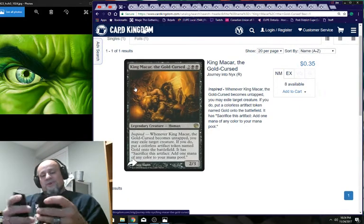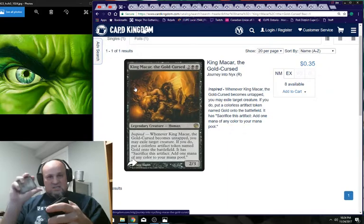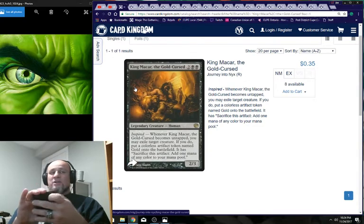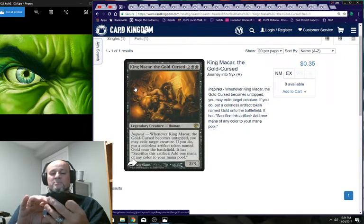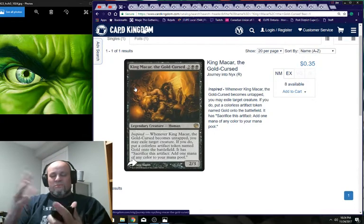Counting them out: 19 swamps. For non-basics I won't go through all of them, but I'll try to go through the more important ones slowly so you can pick up the names. Buried Ruin is in here to give me an option to bring back an artifact from the graveyard.